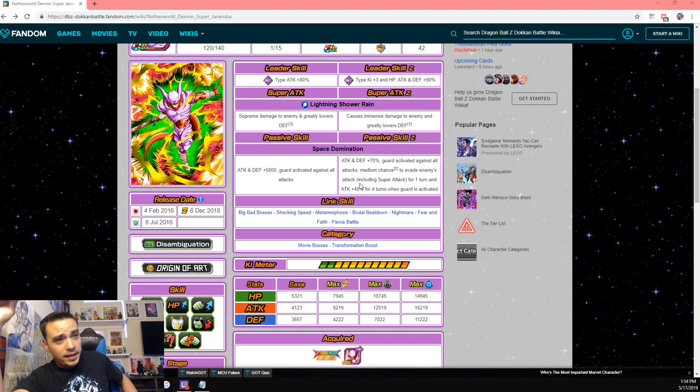Now, once he EZAs, he goes attack and defense plus 70%, guard activated against all attacks, medium chance to evade enemy's attack including super attack, and gets an additional 40% for 4 turns. So he's going to be doing a lot more damage, he's going to be tanking a lot better, and you can dodge. So they did a lot to this unit.